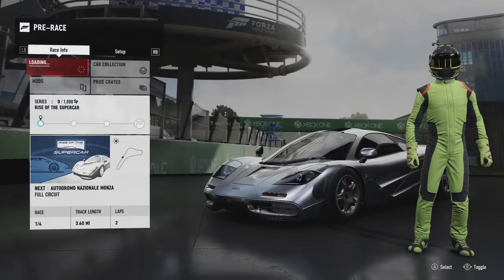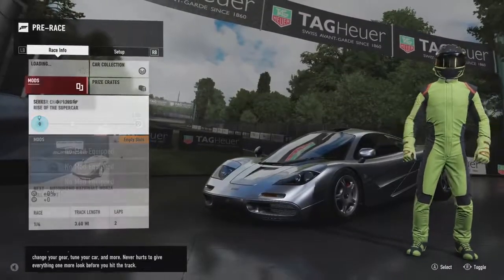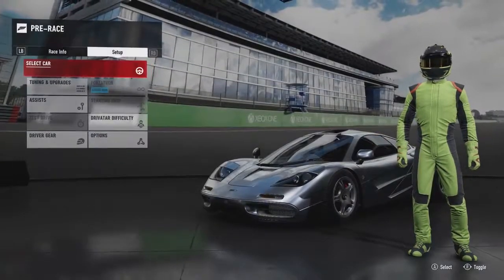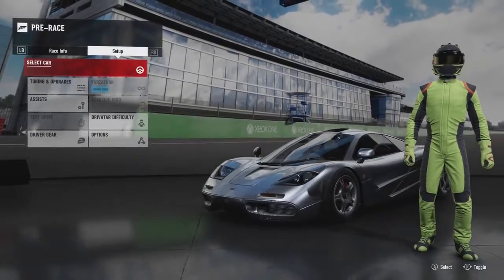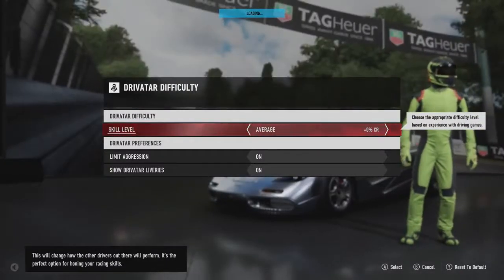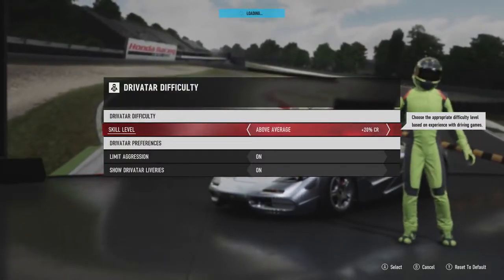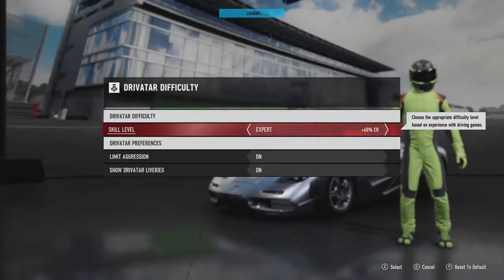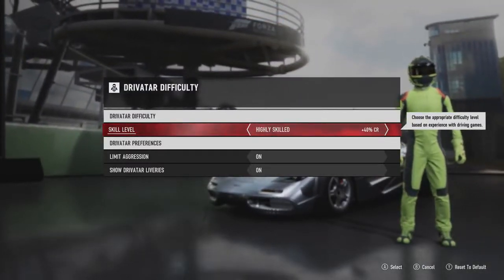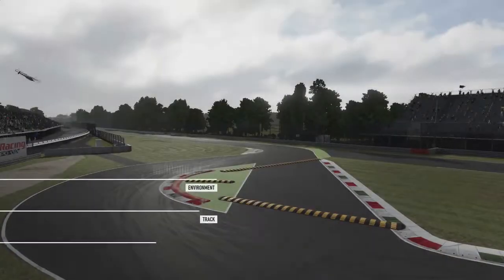Before you race, you can make some last-minute choices: change your gear, tune your car, and more. We have no mods at the moment — we unlock those with prize crates and doing events. Of course we're sticking with the McLaren F1. Driver difficulty — this will change how the other drivers perform. I normally go for expert, but I'll go for highly skilled for now. We can always increase it with the next race.